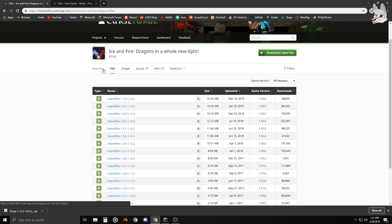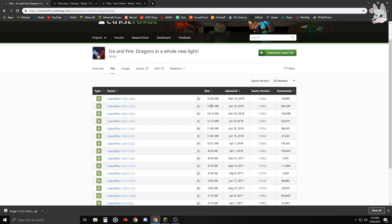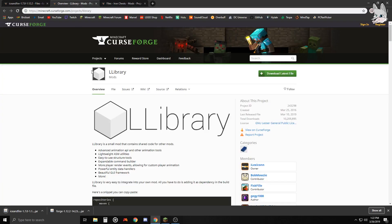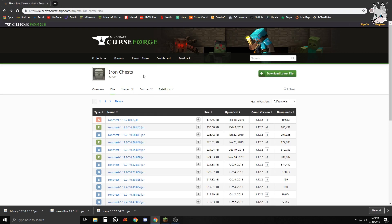If a mod has a dependency and it doesn't say so on its overview page, you can go to the Relations page, click Dependencies, and it should be listed there. Ice and Fire does say it requires a library. I'm going to open that library in a different tab, then go back and download Ice and Fire - the latest update that just came out. Then for L Library, same deal: make sure you get it for the correct Minecraft version, so 1.12. Download and keep both.